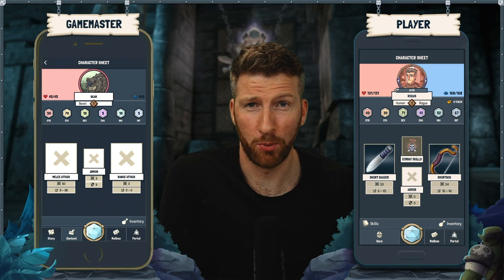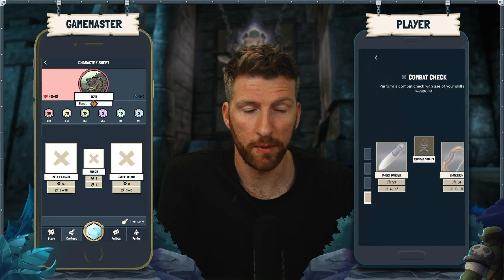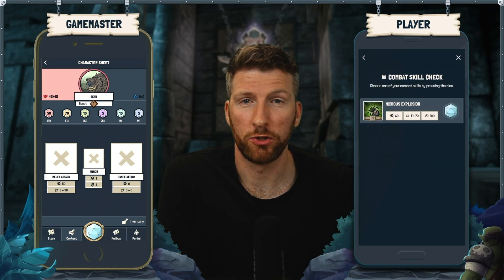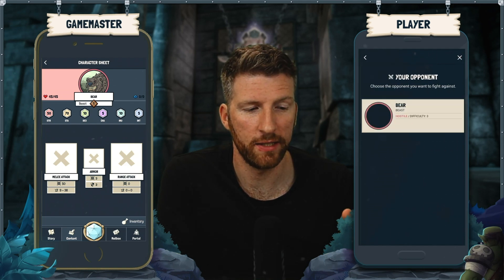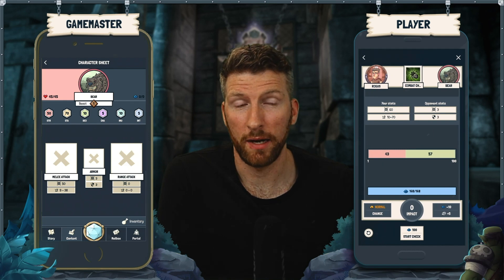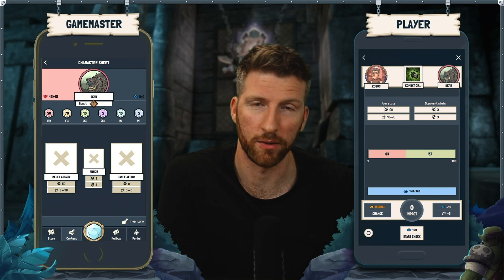So there was one more thing I promised to show you — that's how combat skills are performed. That's pretty easy: you have to choose a combat skill, and we only got one, so I'm going to hit that blue die right here, choose my opponent, and I could start the check. But I have to keep in mind that it costs 100 focus points, because we have to be very concentrated in order to perform this check.